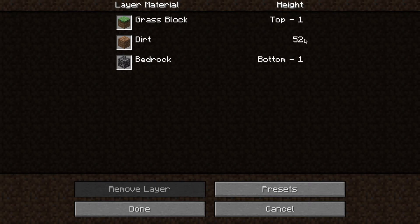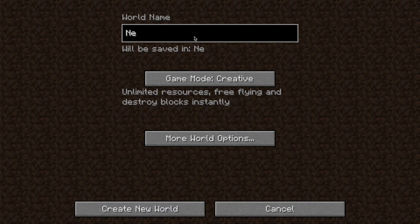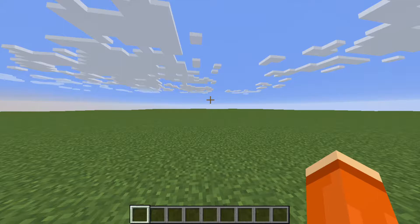And then now we have lots of space on the ground. Okay, let's name it 'beautiful house.' Create new world.